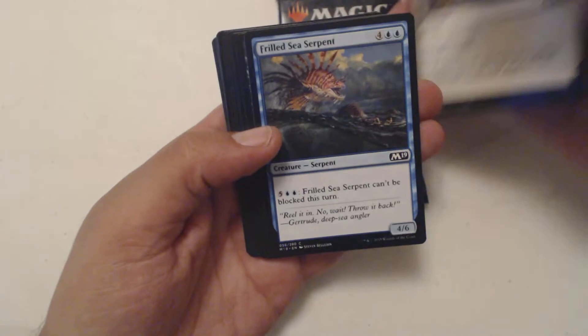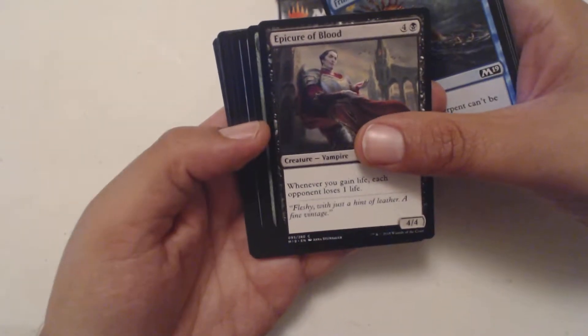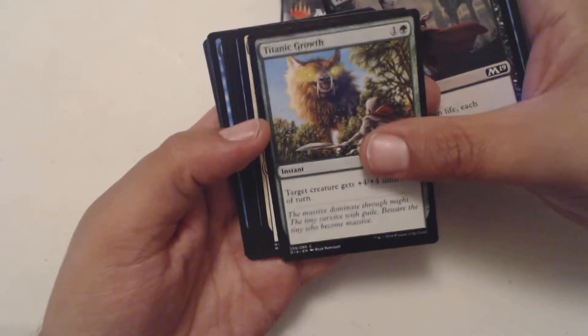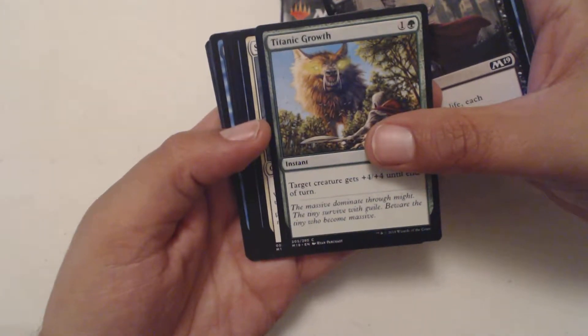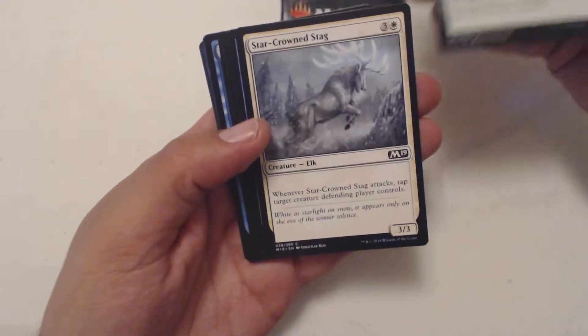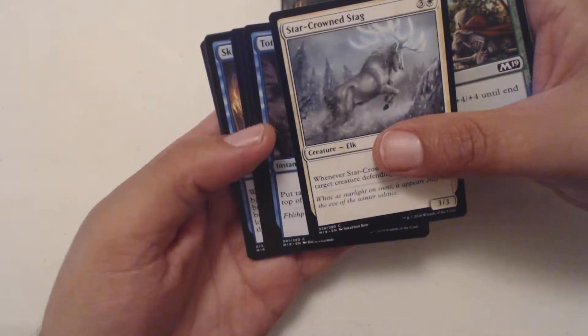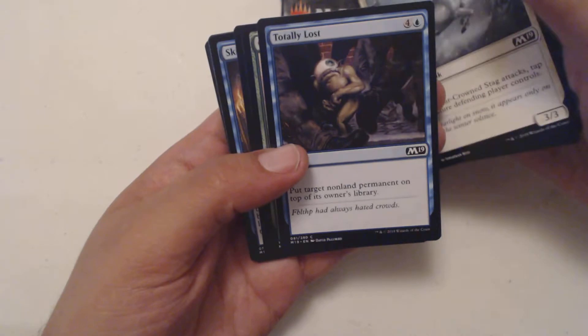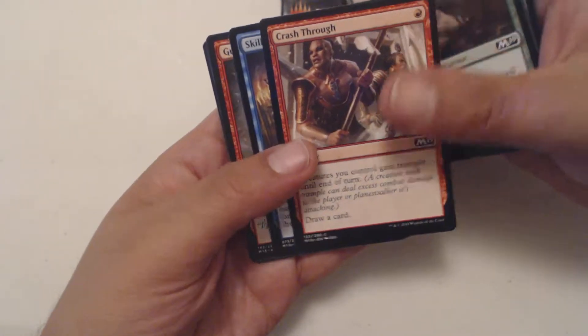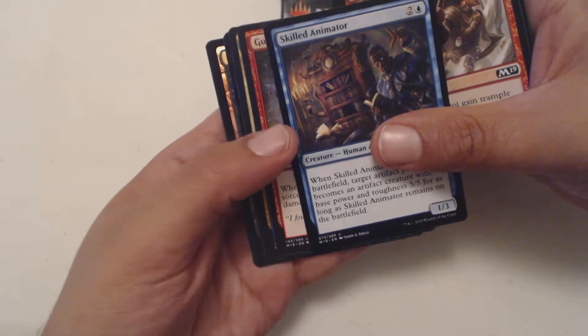We got Trumpet Blast, Revitalize, Frilled Sea Serpents, Epicure of Blood. He's making some weird noises over there — he was looking through his little poster that he got from his bundle pack, so that's what that noise was. Titanic Growth, Star Crown Stag, Totally Lost — that doesn't sound good at all. Centaur Cursor, Crash Through. First uncommon is Skilled Animator.